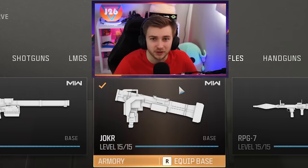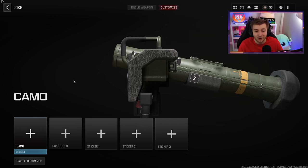There's a whole other camo grind in Modern Warfare 3 Zombies that we haven't even started yet, and that's using the Modern Warfare 2 guns. And what better place to start than the Joker? This is just an absolutely ridiculous launcher that I don't think has ever been in Zombies, and I think it's going to be terrible to get done, so we're going to do it.